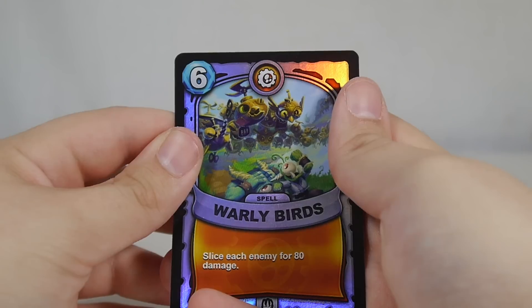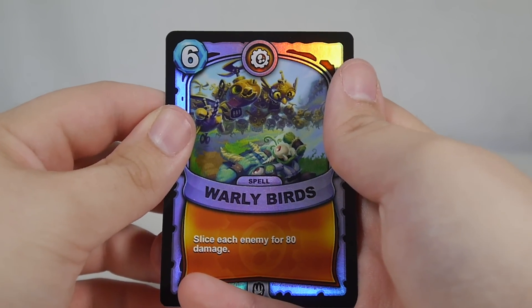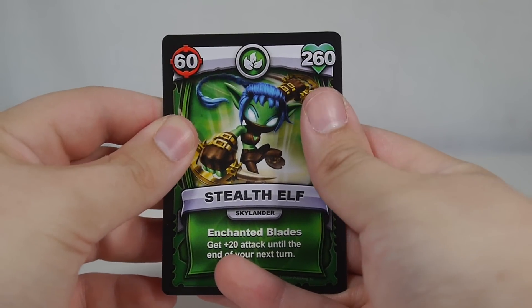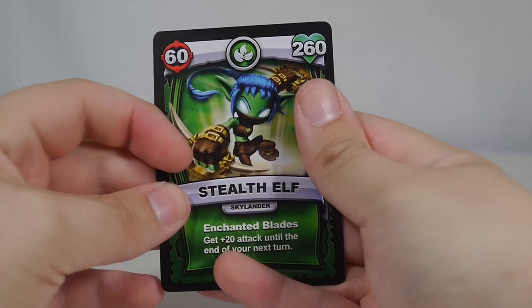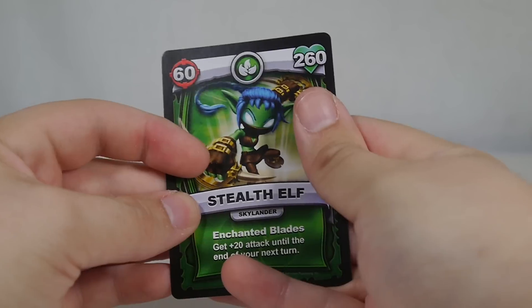This Warlybirds card I already scanned into my game, so no one else is able to scan that into their game and claim it. On the other hand, this Stealth Elf card came with the Super Chargers game — I scanned it into my game, claimed it, unlocked Stealth Elf, and then my girlfriend was able to unlock Stealth Elf with it too. So I'm not sure if the Skylander character cards can be scanned multiple times, but we'll see as we open more cards.